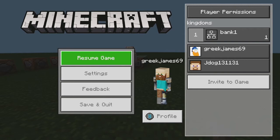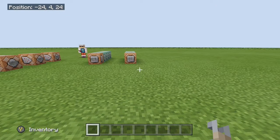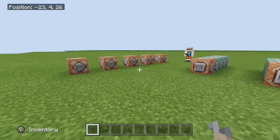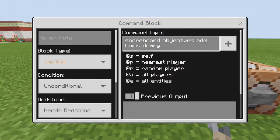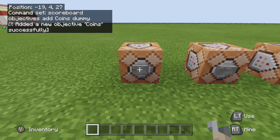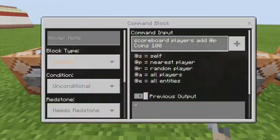Now we'll go over the commands to do it. We're going to start with the commands to get the coins and the bank account set up. The first command block is impulse, unconditional, needs redstone, and you're going to type: scoreboard objectives add coins dummy. Type it out as you want to keep using it, as it's case sensitive. That will add your objective 'coins' successfully.